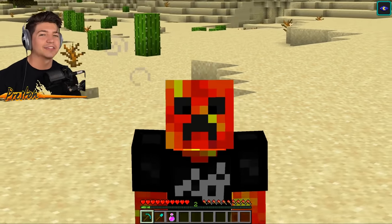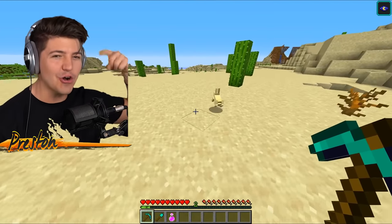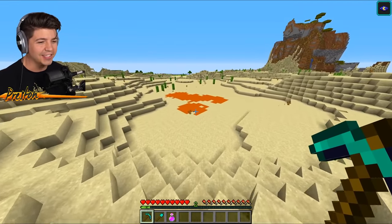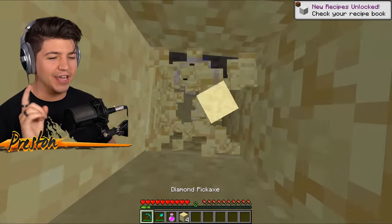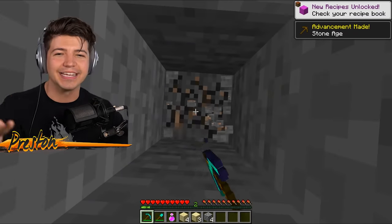Everybody said this next secret house is impossible, but I did it anyways. This secret house is under the void inside of Minecraft. Once you find this red sand hidden inside of the giant desert, you can start by digging straight down — you kind of got to go for a little bit, obviously, because guys, it's a secret house. We can't make it easy to get to.